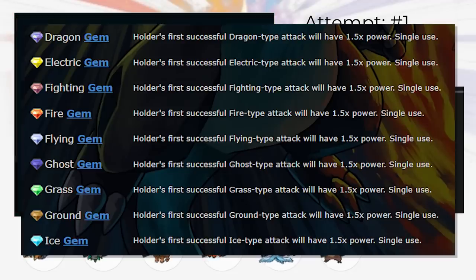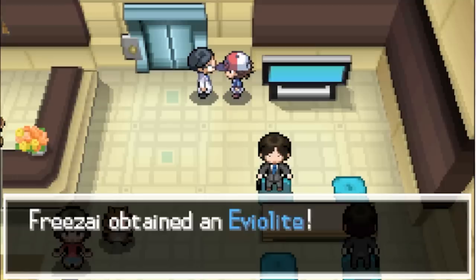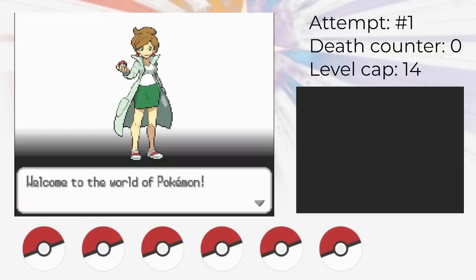I have not banned the item Eviolite, which is a new item introduced in Black and White. It's fair because you can only use it once per team, and it adds a fun flavor to team building — which Pokemon gets the Eviolite? Other than that, there's a whole lot of strategies I've never used before, so let's get right into it.